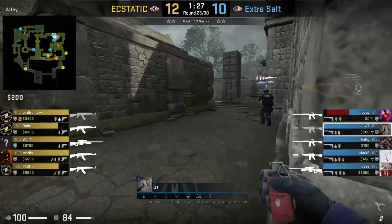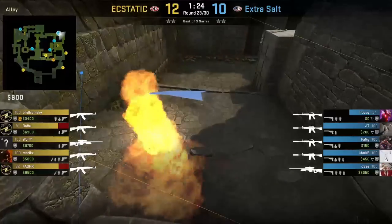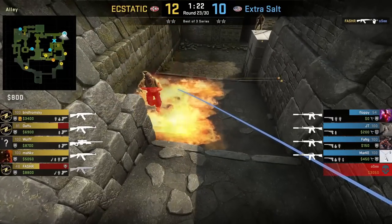JT mollies banana cubby, staying behind this wall, aims the right of this brick, then jump throw. The molly flushes out Fastshar who OC is posted on — however Fastshar gets a better exchange.